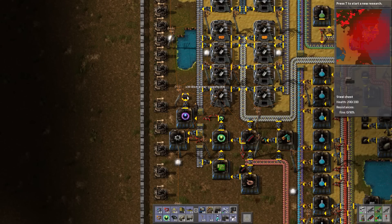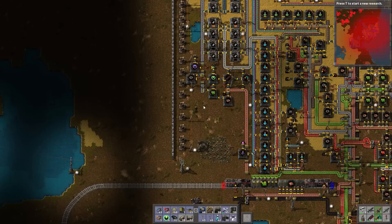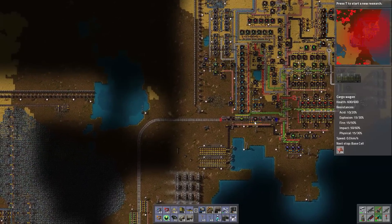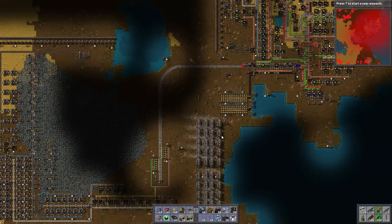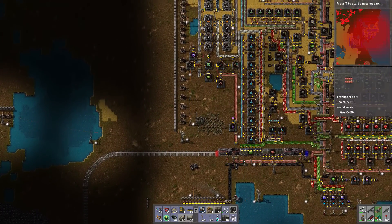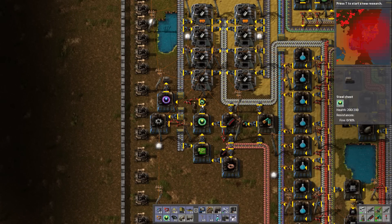We're going to run around and harvest it up. 33 distractor capsules — we just had an attack there, just had a brownout. Because of the amount of power I'm using now, I added 40 more steam engines down here. Eventually I would like to have one big area that is just steam engines. We're going to have a steam engine base and deliver coal to it from our coal base. We're going to be so specialized — it's going to be awesome.